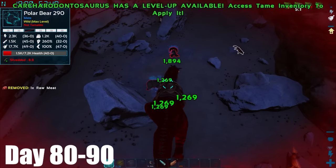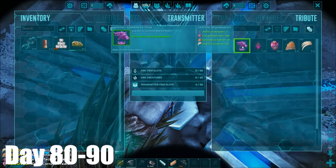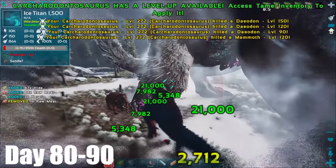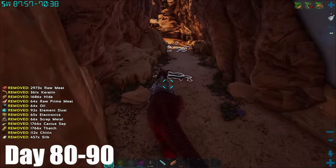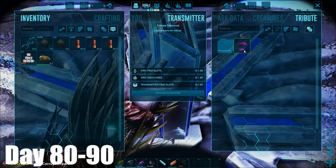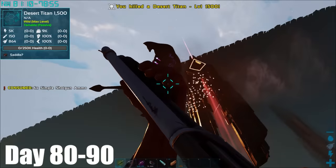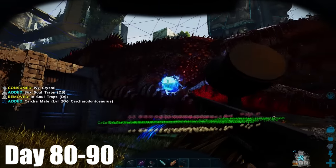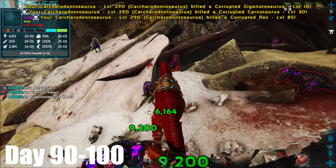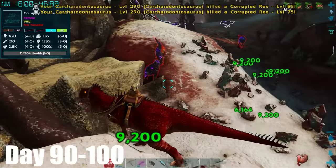Straight after, I went to the snow cave on another Karkar summoning the ice titan, and just like the forest titan I took it down within seconds. To finish off this quick titan killing speed run, I entered the desert cave and just like the last two times I shotgunned the titan to death. At base, my massive army of Karkars had finished raising up, so I took one of them out to the corrupted area to get some levels and more corrupted hearts.